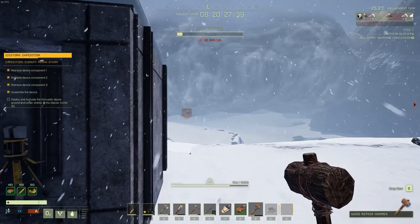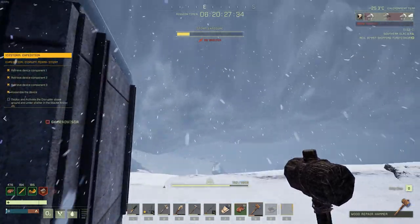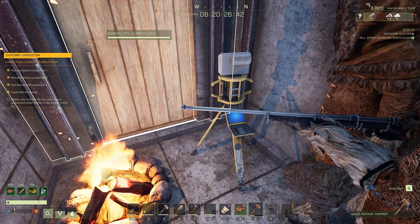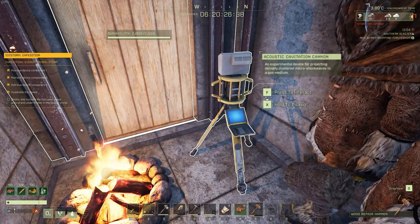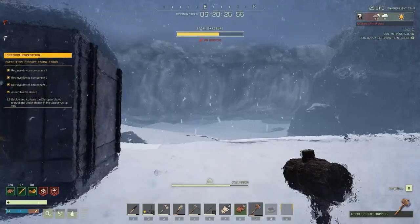The storm can be extremely punishing if you don't have all the fur armor, a campfire with you, and a building that can weather it. If you bring a wood building out here, you are going to regret it. Do not bring regular wood or thatch — you're going to need at least a stone structure to be able to weather this storm.